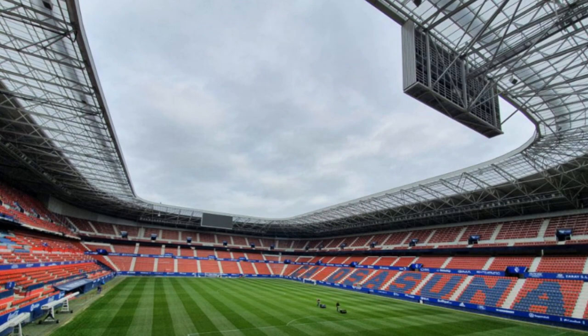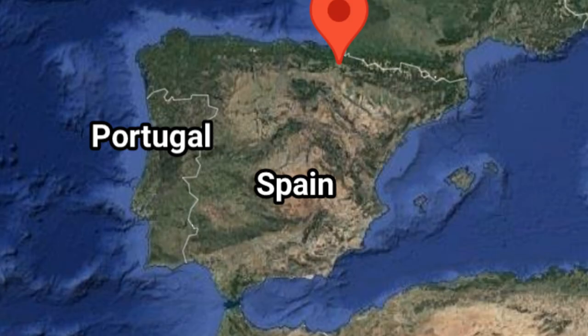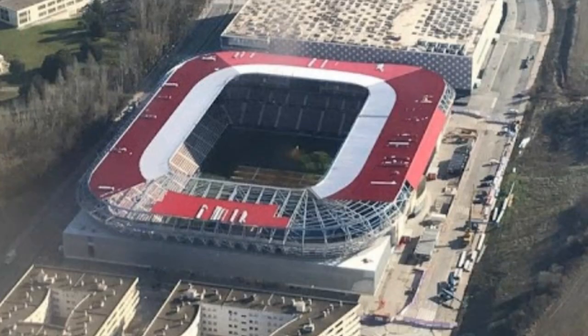Let's look at their stadium. Osasuna plays in the Estadio El Sadar, which is in the city of Pamplona. Pamplona is located in northern Spain, near the border to France, and is southeast of Bilbao. The stadium was opened in 1967 and has the capacity to hold 23,576 people.